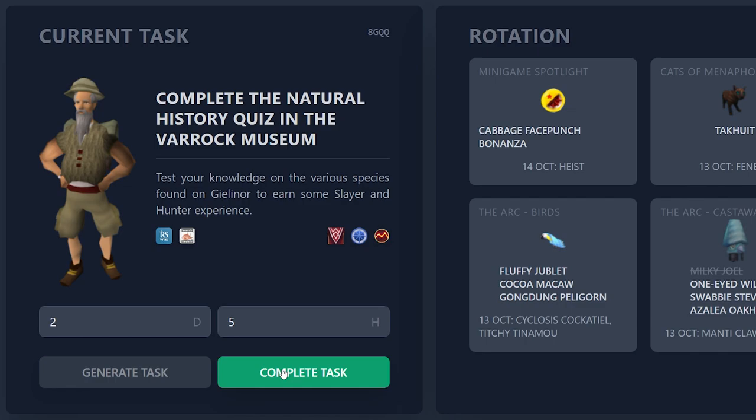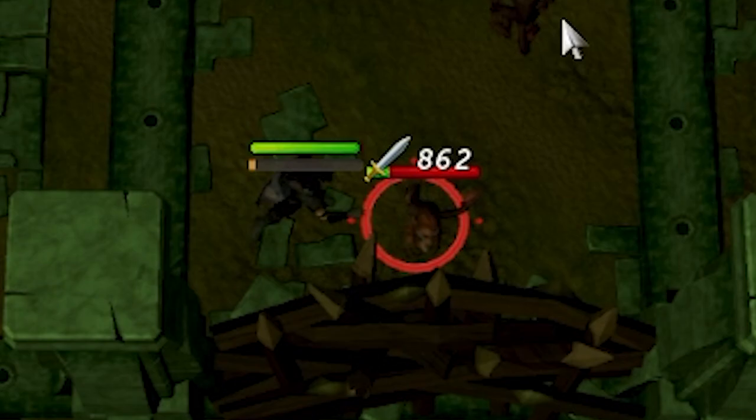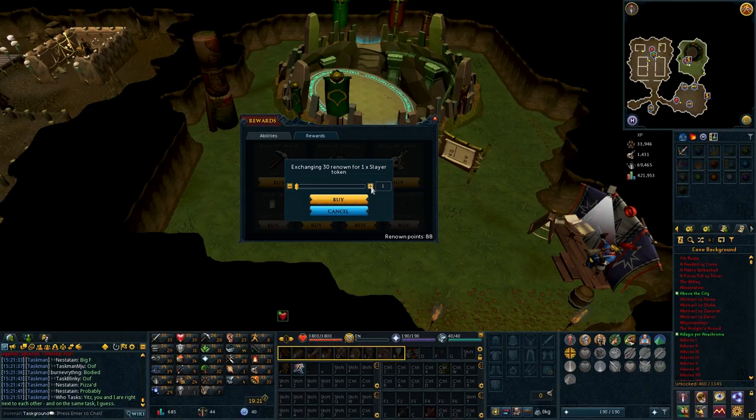Complete a game of Cabbage Face Punch Bonanza and buy at least one Slayer VIP ticket. Back to punching monkeys. The task said to get at least one, but I'll get two since I have the points for it.